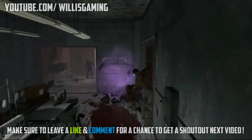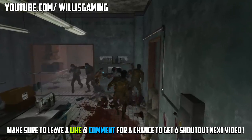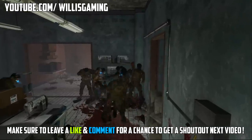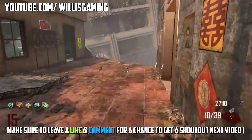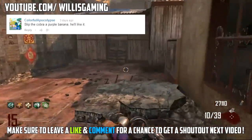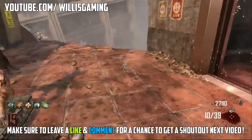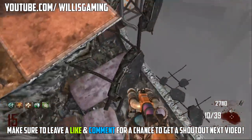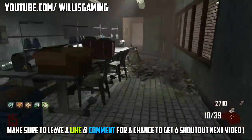What is going on guys, Willis Gaming here and today I'm bringing you another fantastic glitch. Before I get the video started, make sure you guys leave a like and a comment and who knows, you could be featured in my next video with a shout out. The shout out I chose this time was Colorful Apocalypse — he said 'slip the cobra a purple banana' — so make sure you leave a funny and random comment and leave a like on the video.